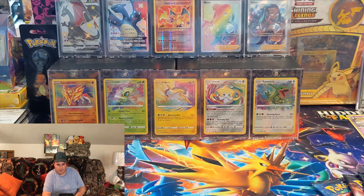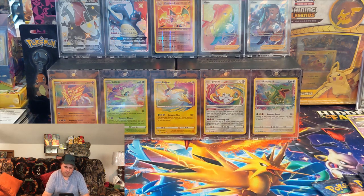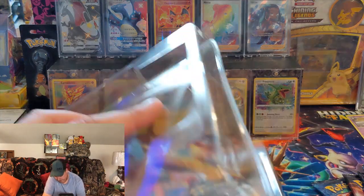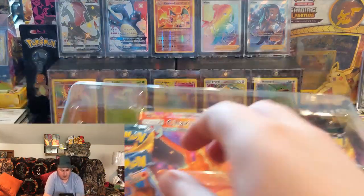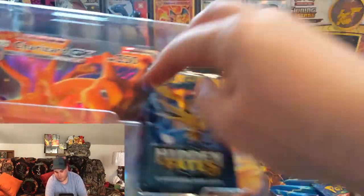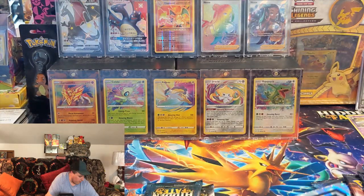The Shiny Charizard that I have in the background there — I actually bought that off somebody who posted it up on Facebook Marketplace. I said to myself I'm done buying Champion's Path, but I ended up buying some more Champion's Path. So we're going to do a little pack battle between Hidden Fates and Champion's Path.